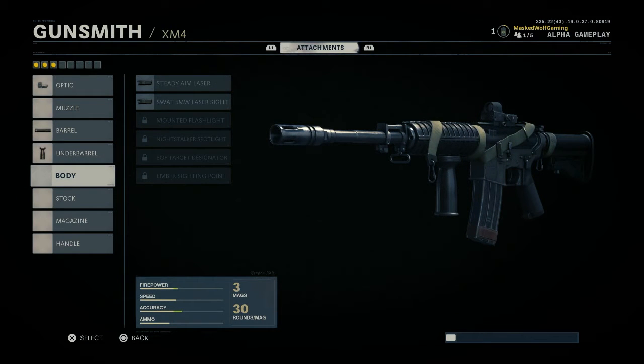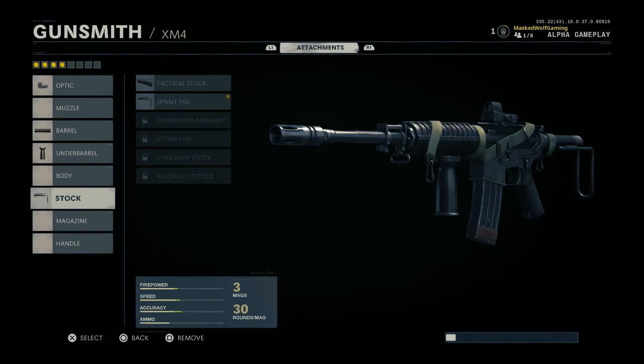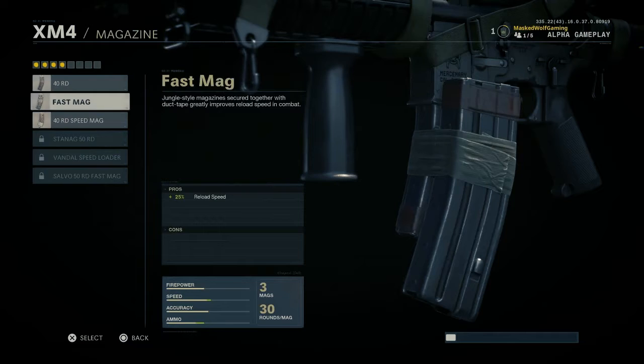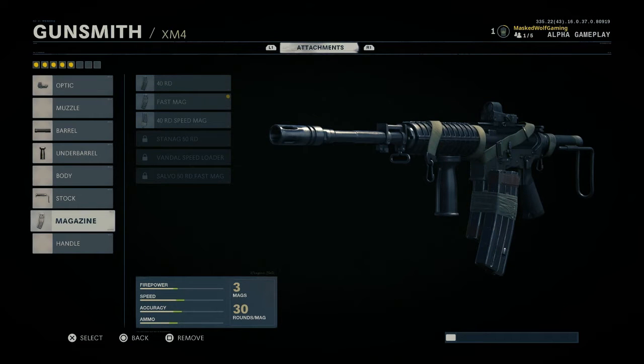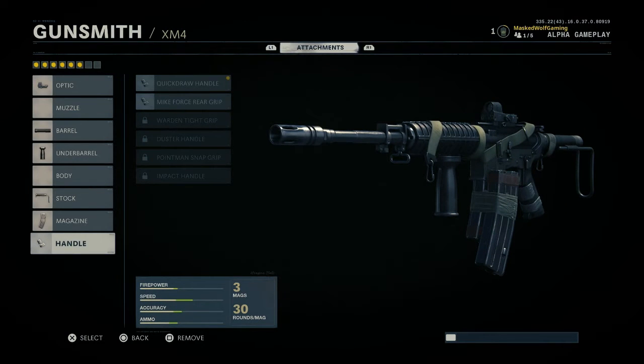For the underbarrel, just a foregrip is fine. Nothing on the body — no lasers. For the stock, I use a sprint pad so you're faster to run and the gun won't slow you down. For magazines, I use Fast Mag. I'm so glad they added Fast Mag back — it makes reloading so much faster, so you can get those clips of four kills back to back without having to stop and die while reloading.